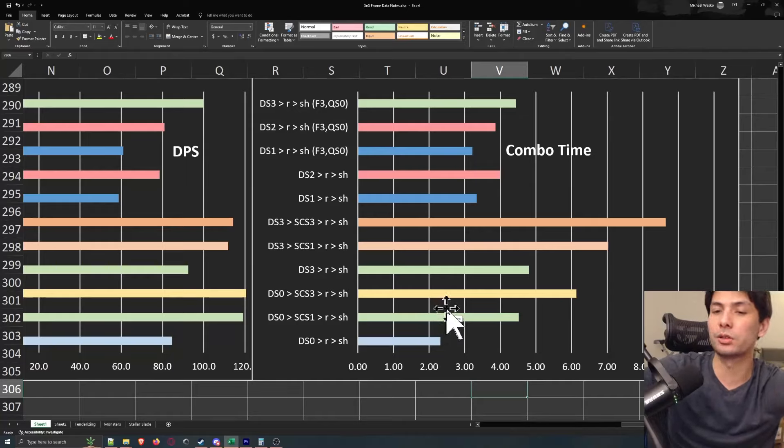Here's a common trap that a lot of beginners fall into with Greatsword: overcharging, in the sense of greeding charges. A new hunter hits their draw slash zero and goes into a strong charge slash, but gets greedy and tries to go for strong charge slash level two or three — the monster moves away and they miss the strong charge slash completely. When they could have just hit strong charge slash level one and gained so much damage. Because they missed, their DPS probably took a hit of more than 50%.